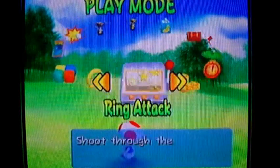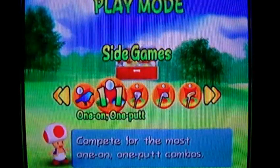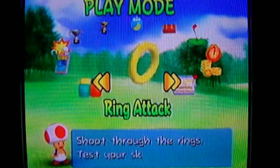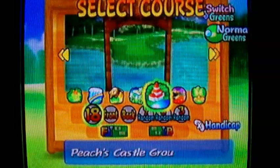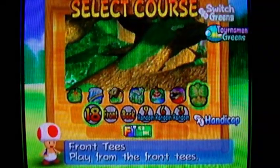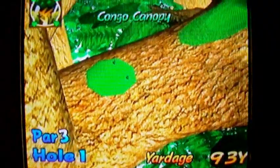You unlock Congo Canopy by playing the side games — specifically by doing the one-on-one putt challenge. Then you unlock the Congo Canopy course nine holes at a time by perfecting it, by getting all one-ons and one-putts. Spring shots don't count. I have to play at the front tees and I'm going to switch to tournament greens. Let's just get this started — this is the king of all pitch and putt courses.